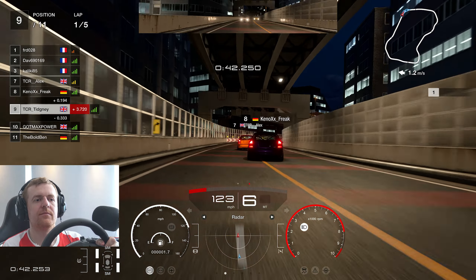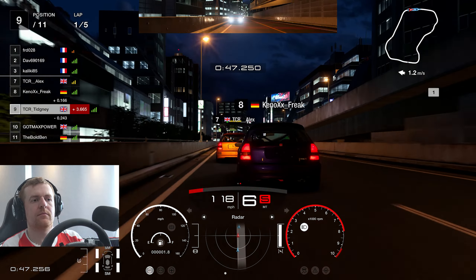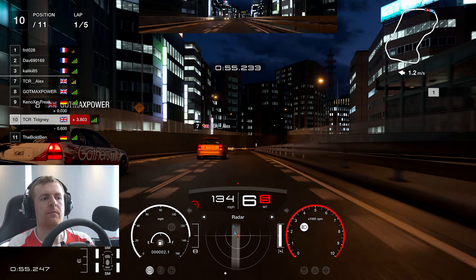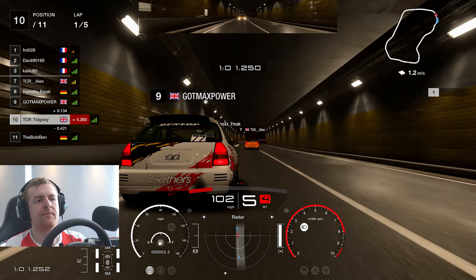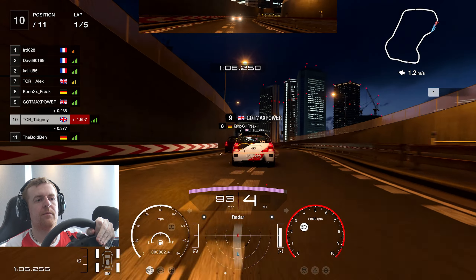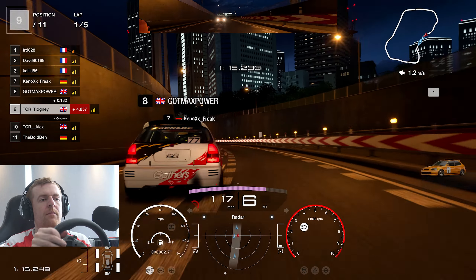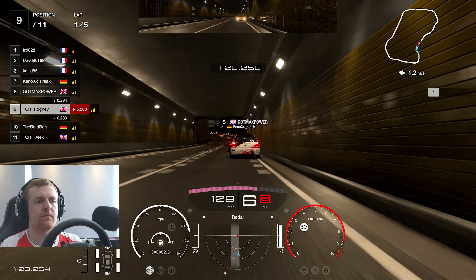So we're up into P9 then, all said and done, as we go into this right-hander. Once again, barrier bashing going on up ahead. Wall riding as we try to go on the inside there - not enough room. Max Power going towards the left inside. We're three wide once again. More contact as we go down here. TCR Alex there with a five-second penalty, bunching everybody up. You can see how difficult it is here to race - it's why I'm not that fond of it. Nice that we're doing something different, fair play to PD for putting on something different, but it's way too tight to race these cars.